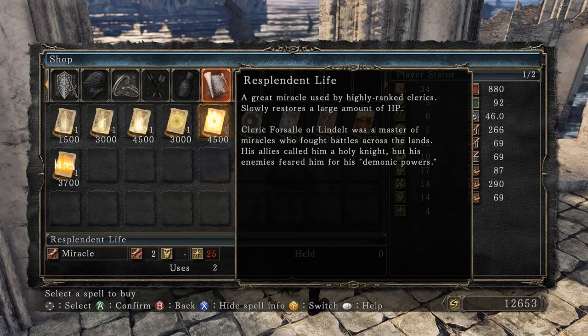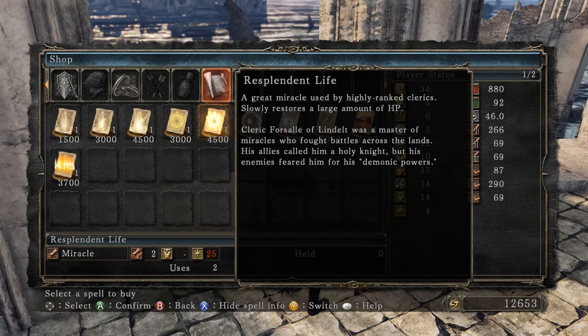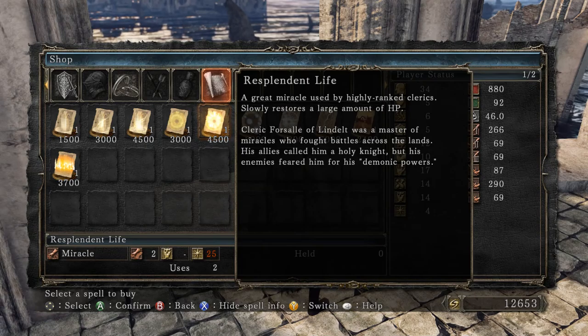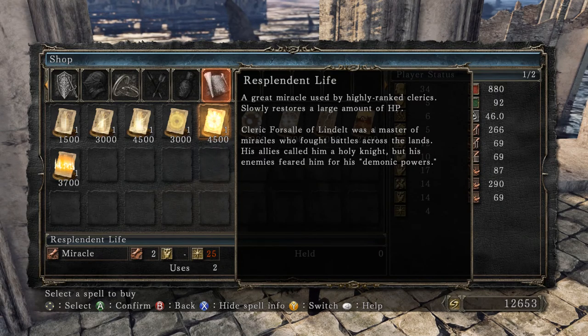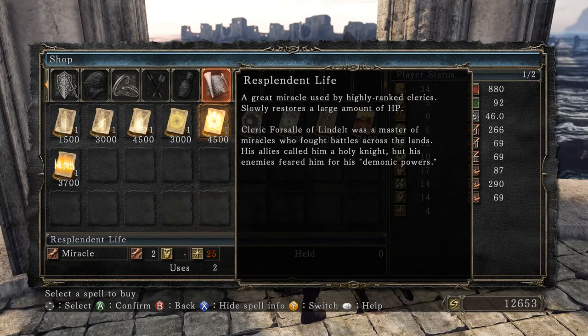Resplendent Life — a great miracle used by highly ranked clerics. Cleric Forsail of Lindelt was a master of miracles who fought battles across the lands. His allies called him the Holy Knight, but his enemies feared him for his 'demonic powers.' We don't learn a ton about Forsail, but it is interesting to learn about the culture of Lindelt — they contained clerics, cleric knights, holy knights, and in some cases the miracles were in the category of what they called demonic.